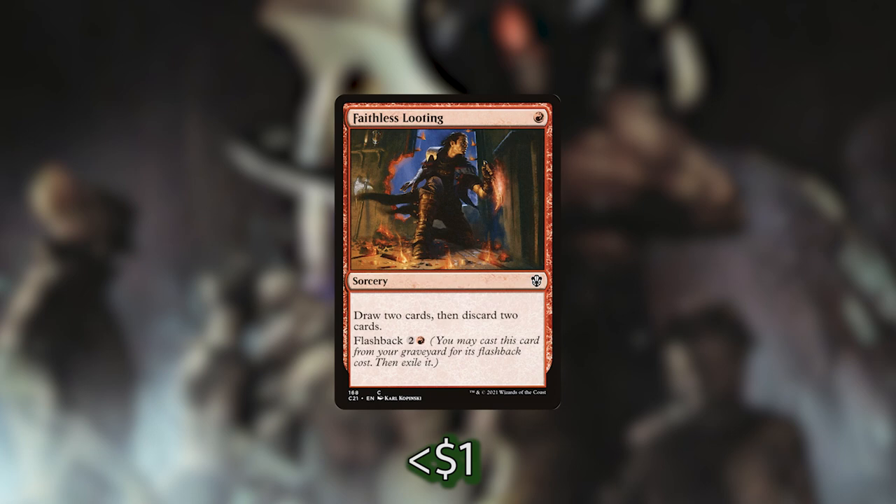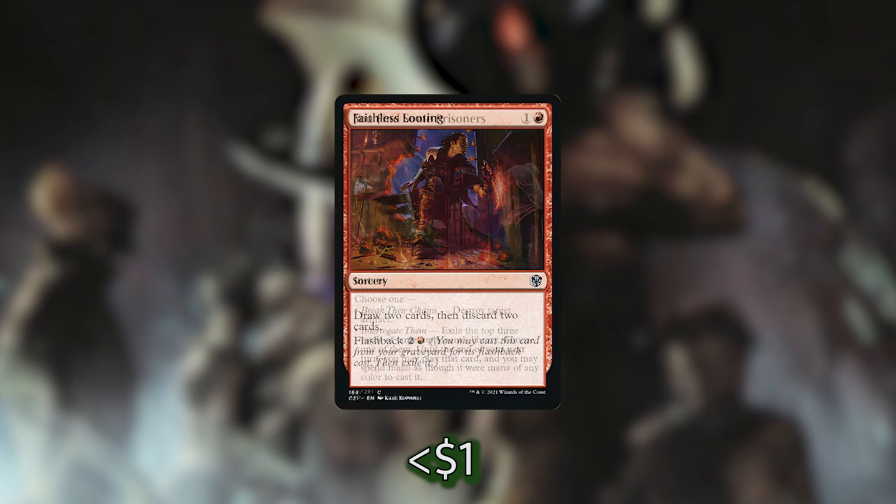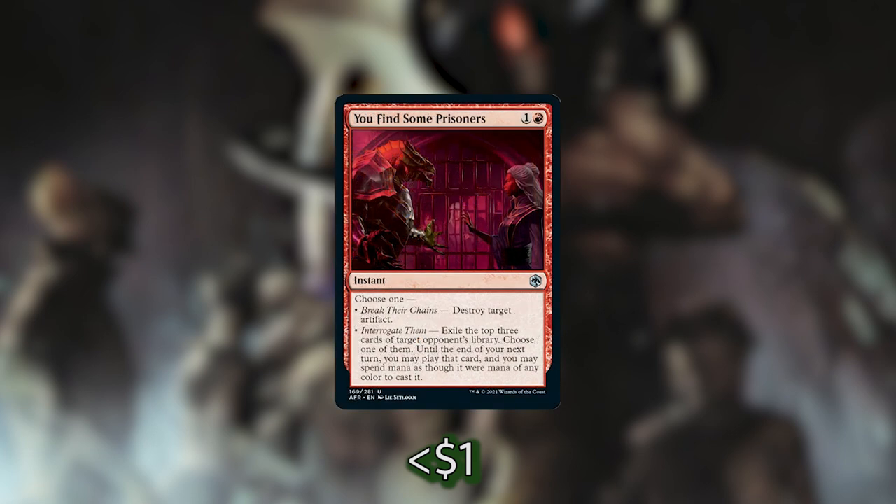I'm also throwing in a new card from the upcoming D&D set: You Find Some Prisoners. At instant speed, we get to choose one — Break Their Chains (destroy target artifact) or Interrogate Them (exile the top three cards of target opponent's library, choose one of them, and until end of our next turn we can play that card and spend mana of any color to cast it). Really nice instant-speed two-mana card that belongs in the deck.